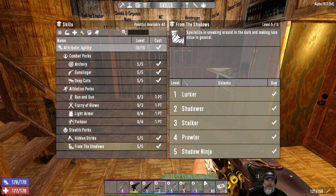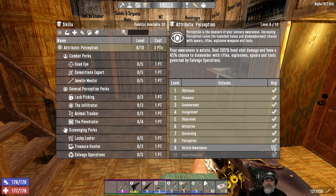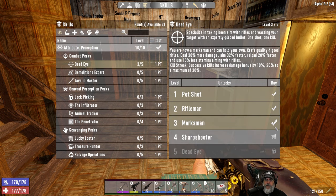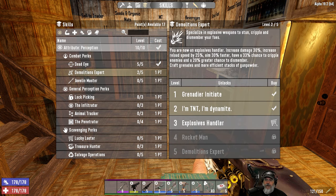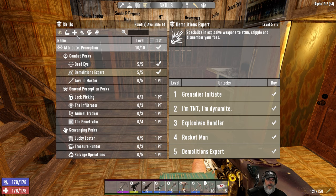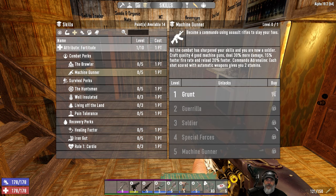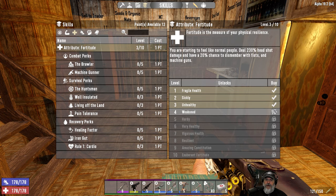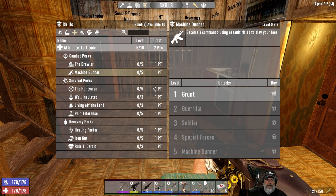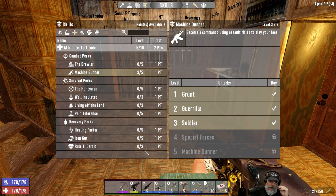That leaves us 40 points. Now let's go over to perception — we're going to take perception all the way to the top, then max out deadeye and demolitions expert because we need that for horde night. That leaves us 14 points. From there I want to go to fortitude — machine gunner level 3 requires fortitude 5, so let's get fortitude up to 5 and machine gunner up to 3. We're going to continue using the M60 as our oh-shit weapon. I just realized I've got the wrong spectacles on, hold on.